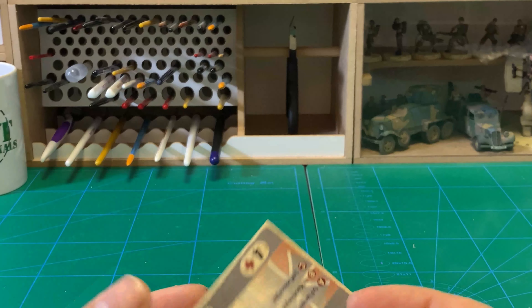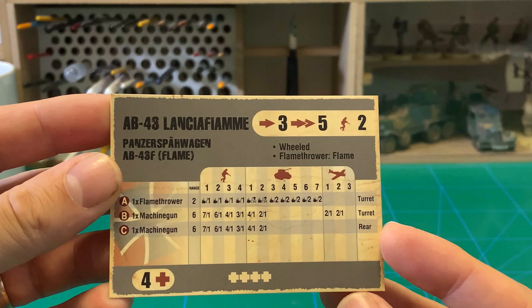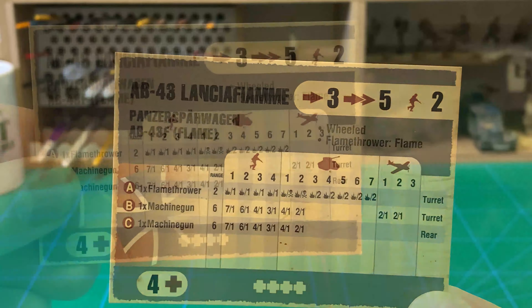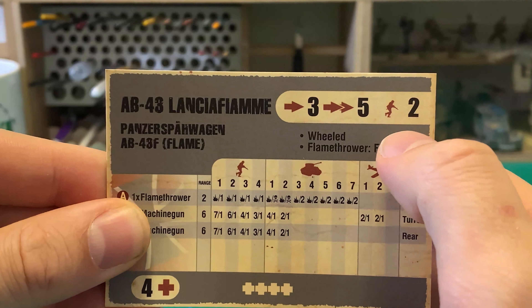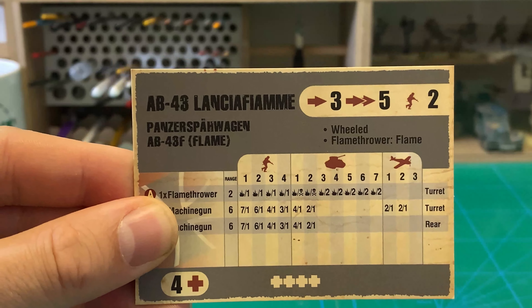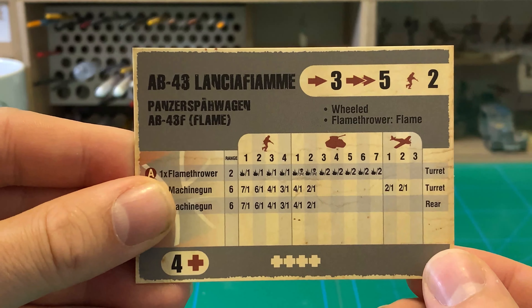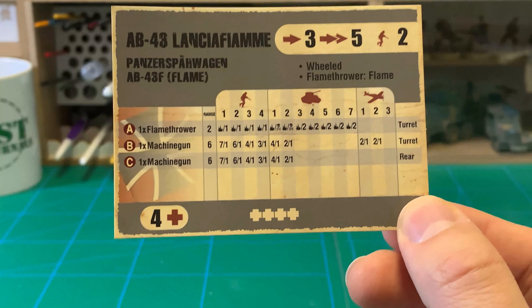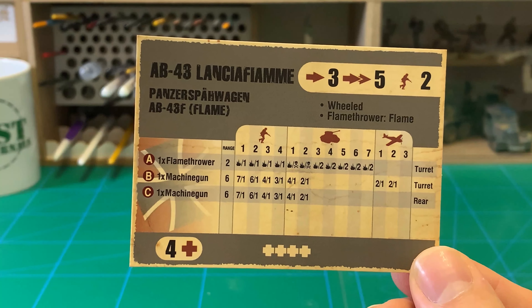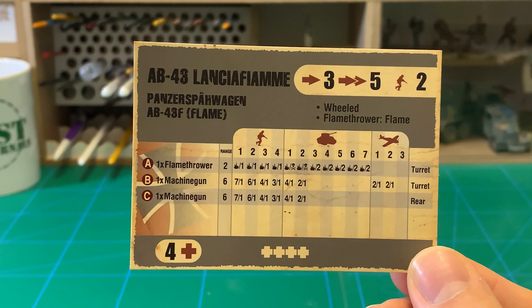So this is a flamethrower armored car, it's seven army points, and it has the wield and flame rules. Looking at the other side, it has a move value of three and a march value of five. There is a misprint — it's not supposed to be soldier two, it's supposed to be vehicle two, which makes a lot more sense.